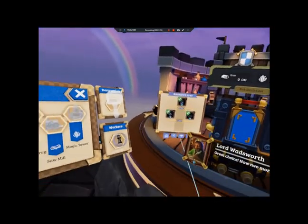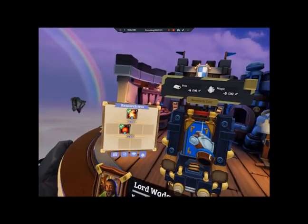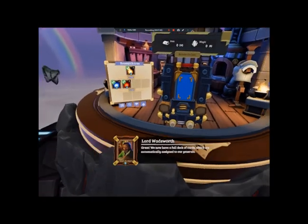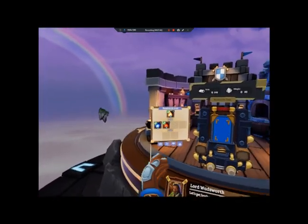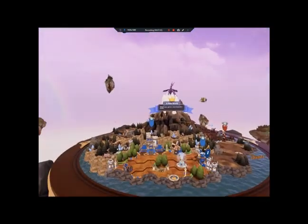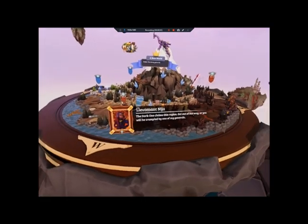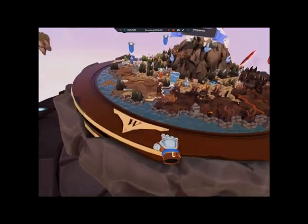Don't worry about the amount of magic necessary — we've got enough for now. Great choice, now two more cards. We now have a full deck of cards. These first eight cards are automatically assigned to our generals; if you make more, you will have to assign them manually. Let's get back to the overworld. The enemy general has built a watchtower while we were gone and now controls another region. Let's stop this insolence.